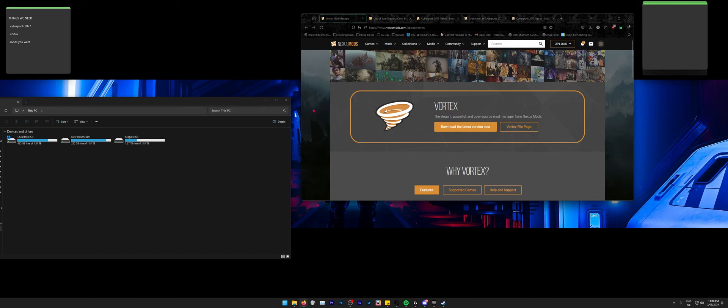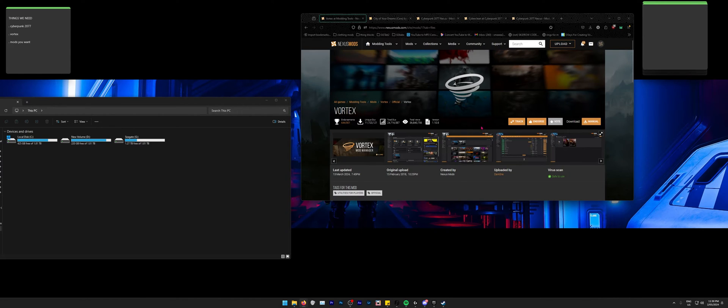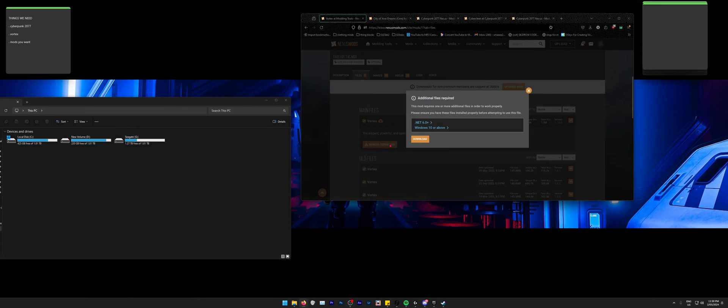The links will be in the description. The first link you'll want is the Vortex link. Click on 'Download the latest version' and it'll take you to the download page. Click 'Manual Download' — you don't have to worry about the other options. You can click to open on Windows 10 or above; you just need Windows 10 or above.